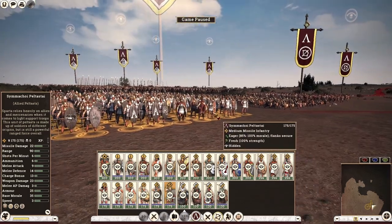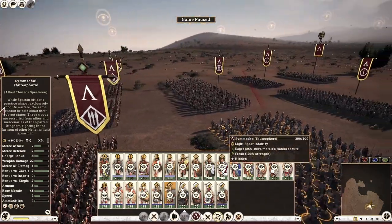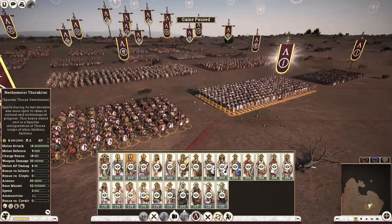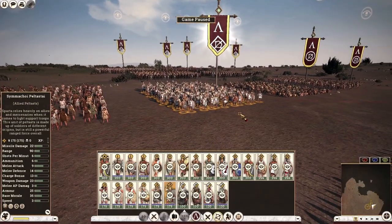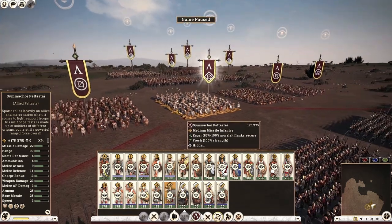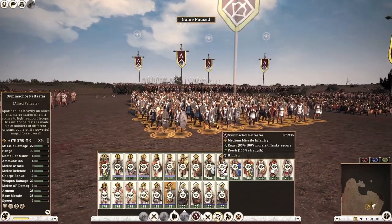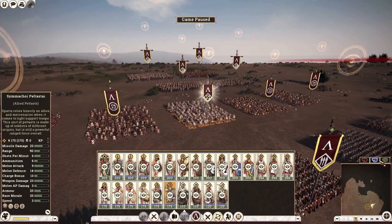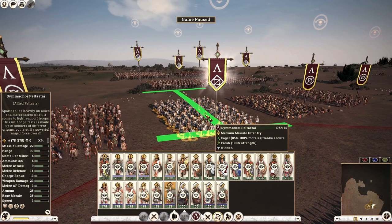Next up, the Allied Peltasts — these guys are quite good. They have armor of 25 and decent melee attack and defense, comparable to your Allied Swordsmen. However, the Allied Swordsmen have 300 men per unit compared to 175 here. They do come from the second class population. It's kind of on the fence — you could recruit them if you want, but personally I wouldn't.